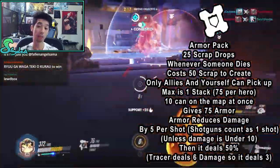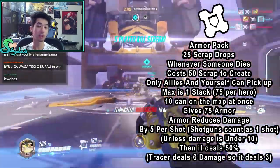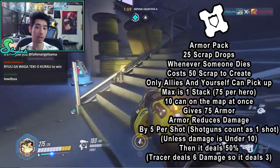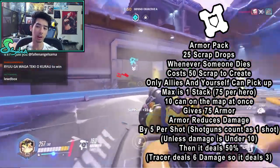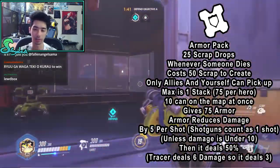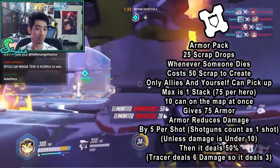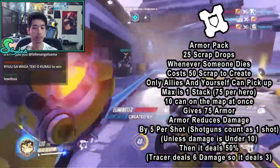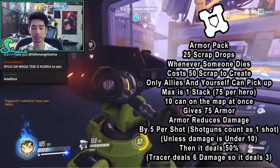Next up is Armor Pack. Every time someone dies, 25 scrap drops. It costs 50 scrap to create the armor pack, and only allies and yourself can pick it up. The max is 1 stack per hero, so you can only have 75 armor per hero from the armor pack. Armor in this game reduces the damage you take by 5 per shot. Shotguns count as 1 shot though — it won't count each individual pellet unless the damage is under 10. If anything is dealing under 10 damage, it deals 50%. For example, Tracer deals 6 damage, so with armor it will deal 3.